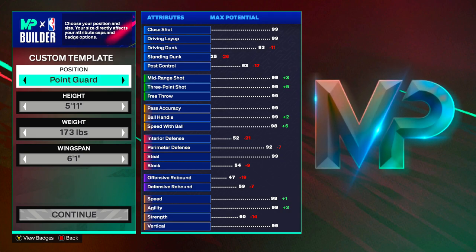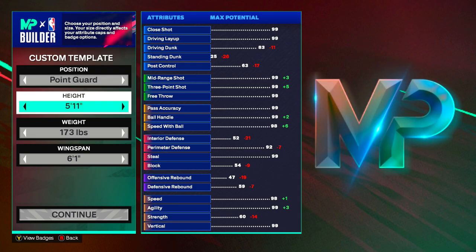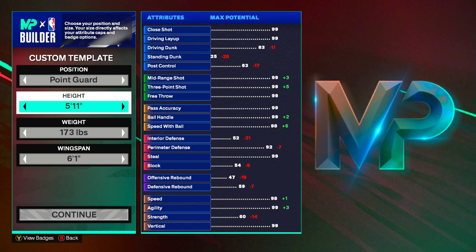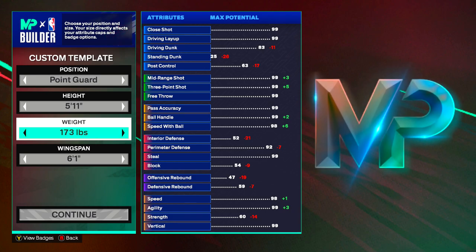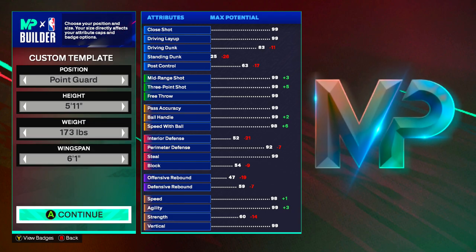Obviously we're making a guard on a 5'11 build. Smaller builds are getting more attributes this year, so being a shorter height isn't really a penalty. We have a 173 weight and I'm going to show you exactly why we have this weight in a second. And then we got a 6'1 wingspan.